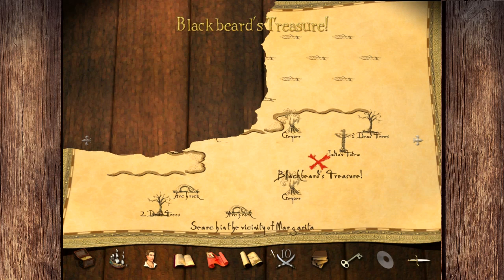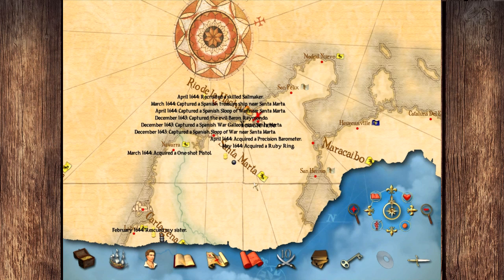We've got Blackbeard's treasure here, but unfortunately I think Margarita's probably right here. I've been looking for this little curve on the bottom of that letter in the font, but I can't seem to locate it. So we know that's not Margarita because it doesn't have that little swooshy blue thing. Let's go to the world map and I'll chart it out for you.